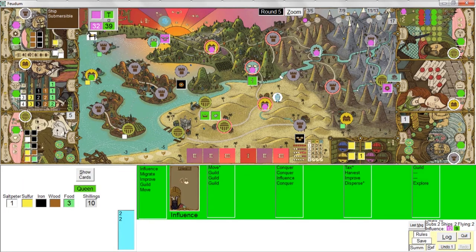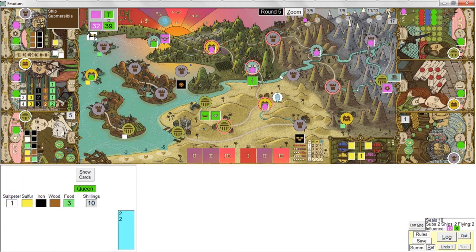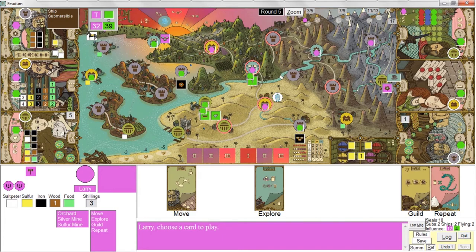Her turn — she does an influence. She just put two influence markers in the same location, which is illegal — she does have two pawns there, but she should not have been able to do that. That's a bug I have to fix. So I'll let it go and make a note of that.